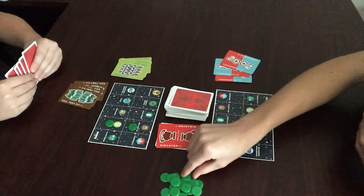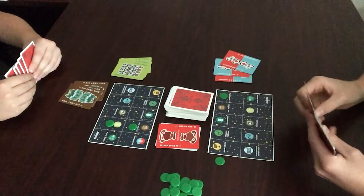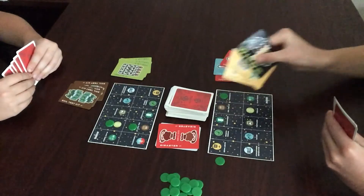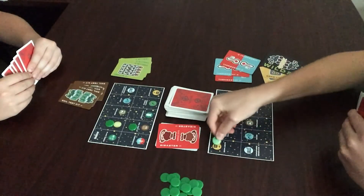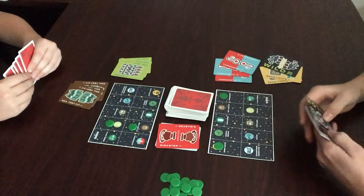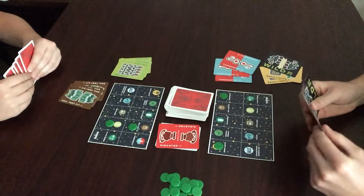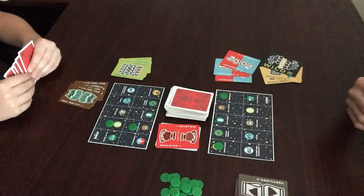I have three thermostats, so I'll pick up my green chip and place it on the card. Next, I have two grow lights and a wild — that equals a meld, so I'll place it on the card. And I have three fertilizers, so I'm going to lay those down.